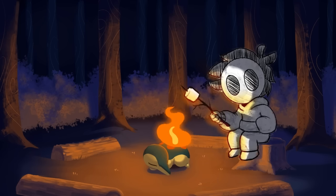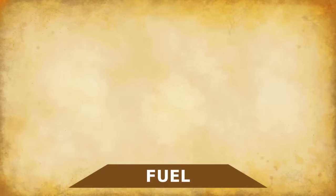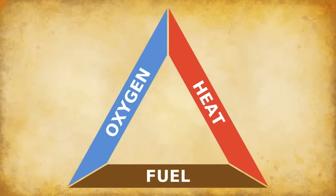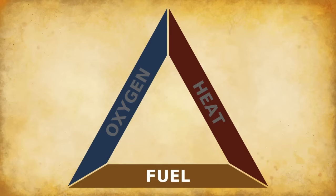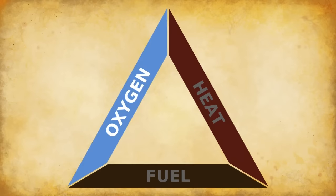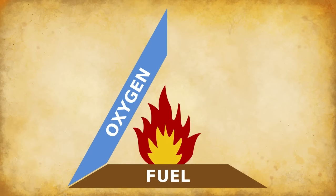Fire is the visible result of a chemical reaction called combustion. This reaction requires three elements — fuel, oxygen, and heat — making up what we call the fire triangle. The basic premise is that heat heats the fuel to its ignition temperature. The ignited fuel then reacts with oxygen, which results in heat, repeating the cycle. If a single one isn't sufficient or present, then the fire simply dies.